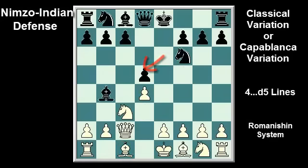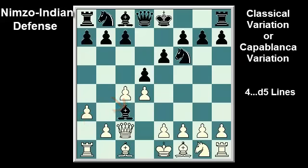Recapturing with the pawn runs exd5, Bg5, h6, which tends to be a rather sharp line. Black's fourth option in response to Qc2 is Nc6. After a3, Bxc3, Qxc3, Ne4, Qc2, black may play c5 or Nc6 intending e5. Even though white possesses both bishops, black still strives for a quick opening of the position to exploit his lead in development.